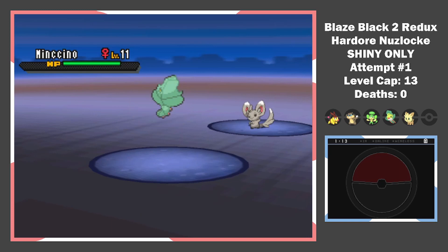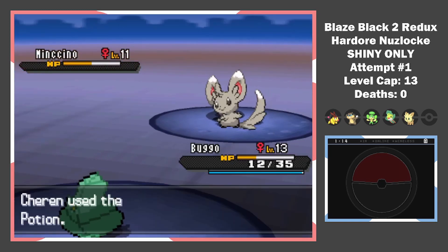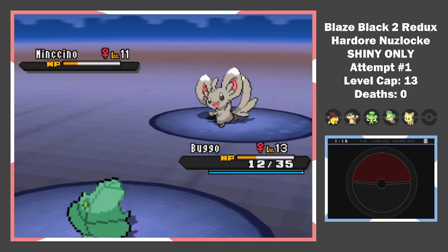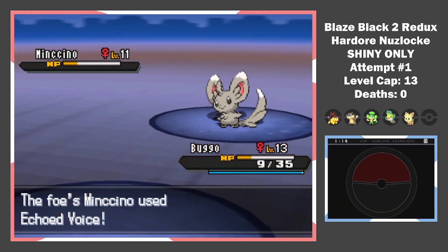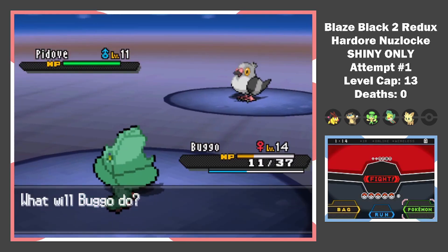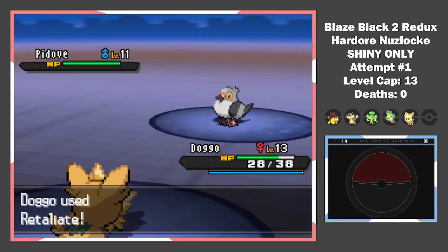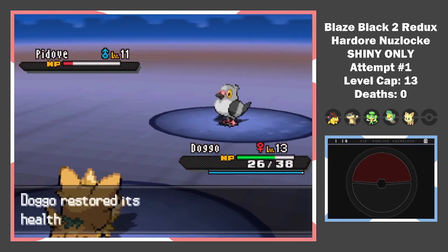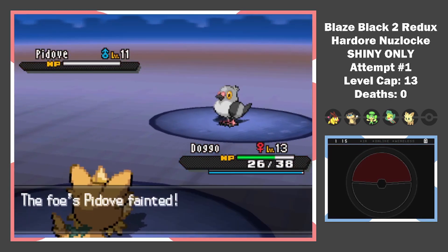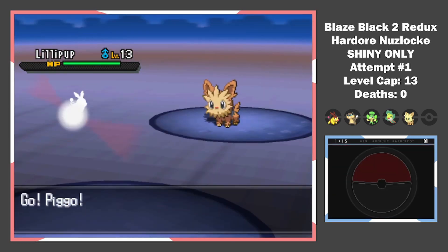I know from playing this game before that Dewott wants to boost its special attack, so I lead Buggo and use Struggle Bug — a move that deals damage and lowers his damage potential. Knowing Charon would likely go for a potion and break his Echoed Voice streak, I kept attacking. Two more hits and Dewott is gone. His second Pokemon is Pidove. Buggo is definitely dead to any sort of move, so I switch him out.